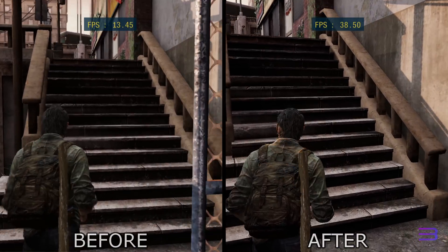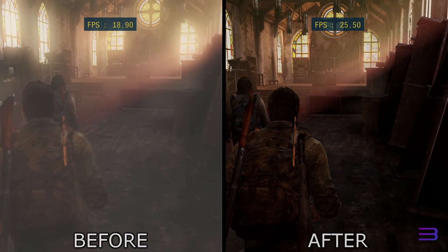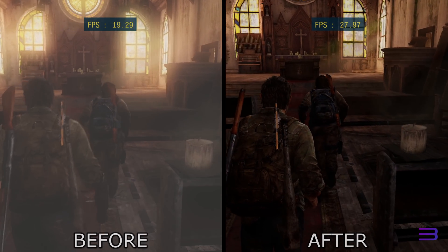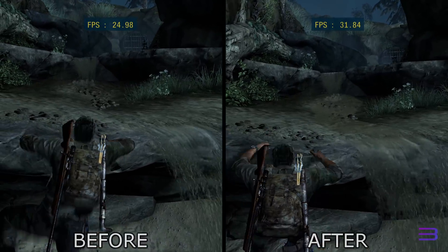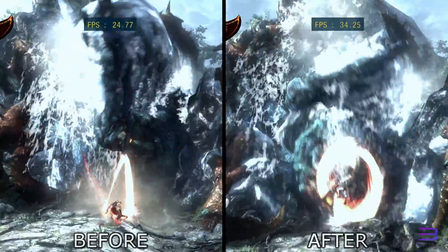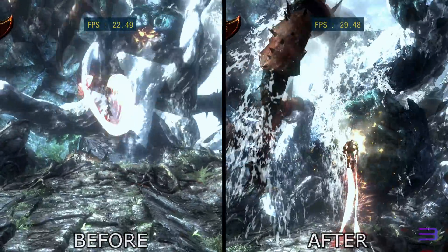Some of the biggest news in PlayStation 3 emulation this last month was probably the new patches released for The Last of Us. These patches fix or bypass the vast majority of the graphical issues while also improving performance quite a bit, making this game run pretty well on high-end hardware. God of War 3 and Demon's Souls also got a performance boost from some FMA optimizations, although God of War still isn't playable quite yet due to some instability.